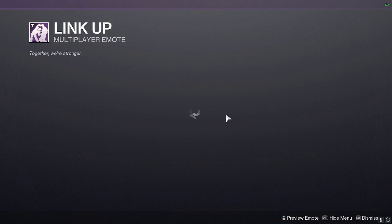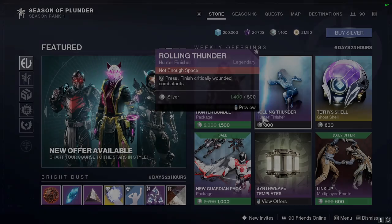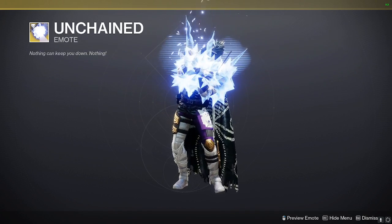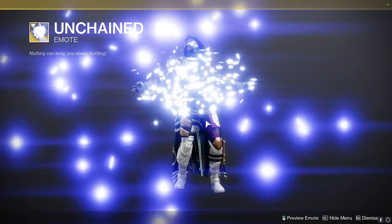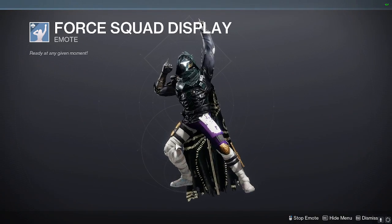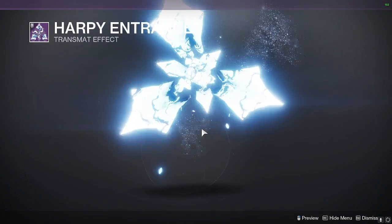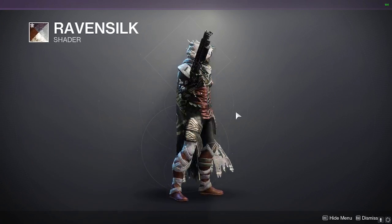We have the Link Up for the daily offer. Then in the Bright Dust store we have Unchained, we also have the Forced Squad display, the Harpy Entrance transmat effect, and the Raven Silk shader.